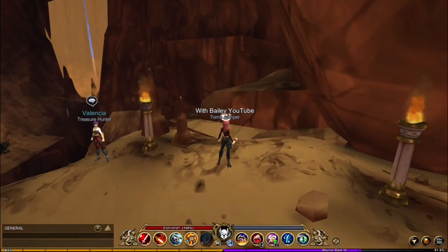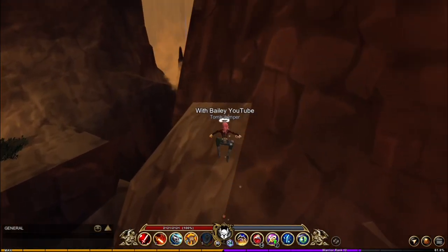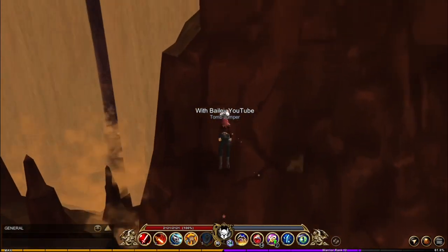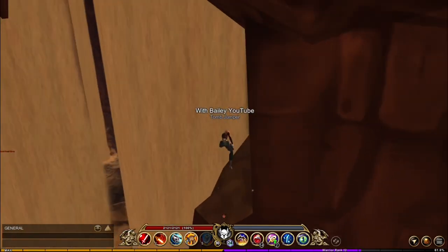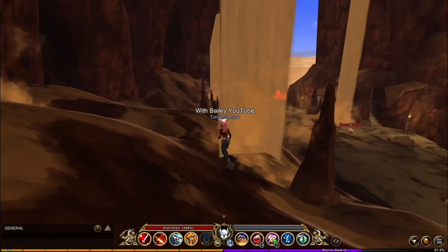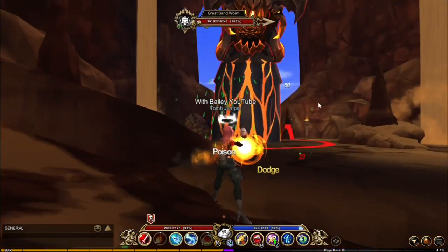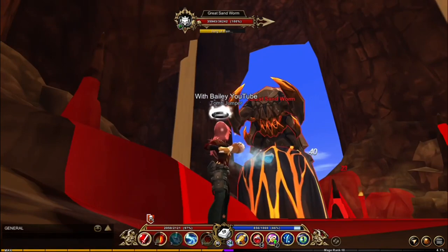To get to the Great Sandworm boss without the scepter, you can climb up this wall here, go up to this ledge, and just go through. I'm pretty sure he doesn't drop anything besides Tomb Spice.